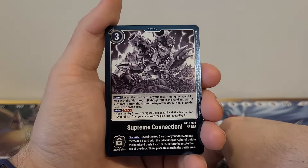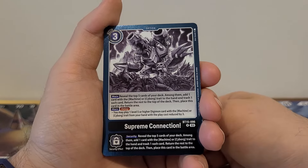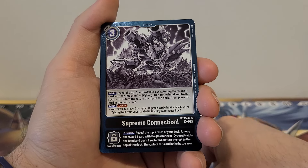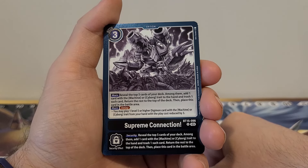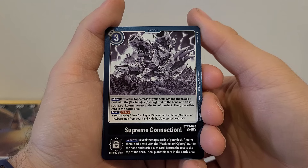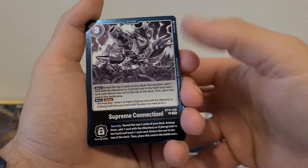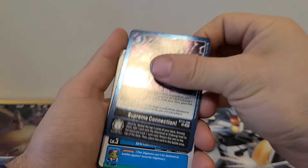We got Supreme Connection, 3 play cost. Main: reveal the top 5 cards of your deck; among them add 1 card with Machine or Cyborg trait to the hand and trash one such card; return the rest to the top of the deck, then place this card in the battle area. Main Delay: you may play 1 level 5 or higher Digimon with Machine or Cyborg trait from your hand with play cost reduced by 3. Security Effect: same as the main effect. It's made for Machinedramon, so you're not going to play it outside of that.